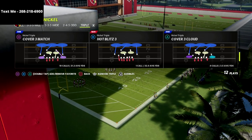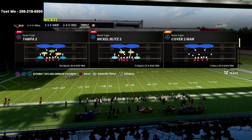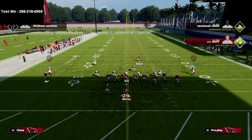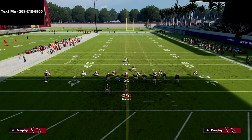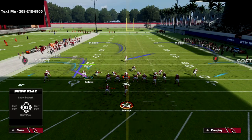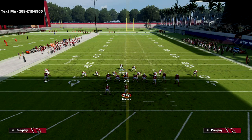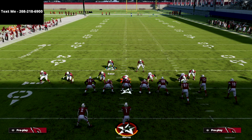The play we're using is Nickel Triple — Nickel Blitz 2. You could use any of the Nickel blitzes; you can actually do this out of any play, but I think it works best out of the Nickel blitzes. The setup is really simple: we're going to show blitz, globally blitz our linebackers. Zone out both linebackers on the left side — zone out Golden here, then man Williams up on the running back.